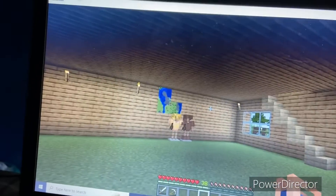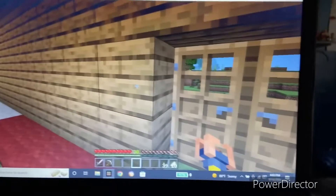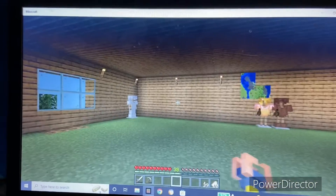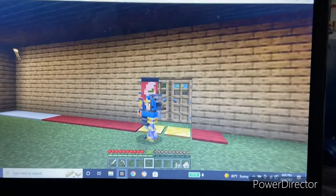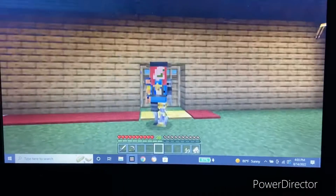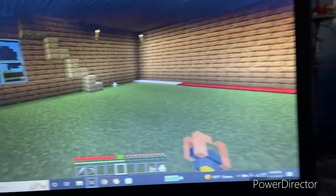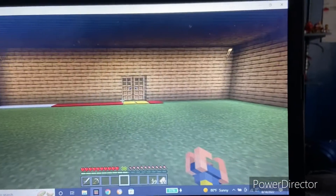There are some armor stands with axes — those are the axes I was using to tear down the old house. There's my armor that I'm not wearing, because I wanted to show you guys the hat I gave my character. This right over here is a sort of mini map that I definitely plan to expand, because it's kind of cool. This is just a miniature map.